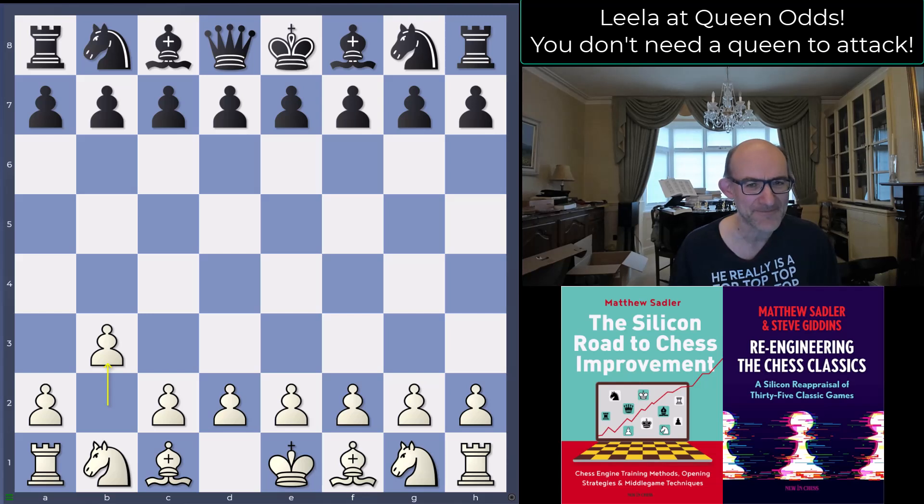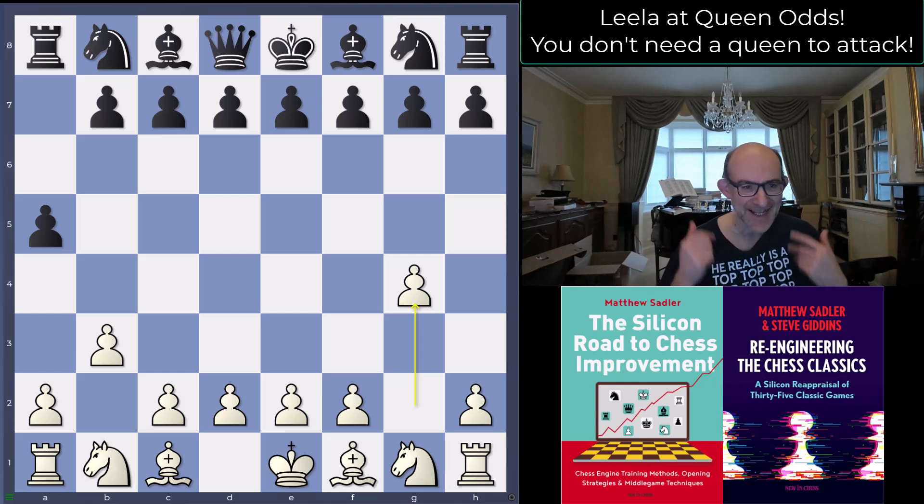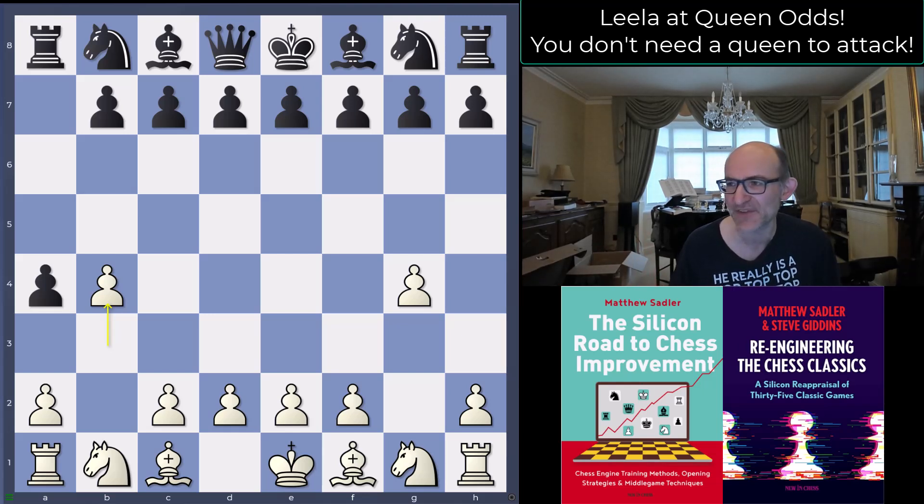So let's have a look: b3, a5, g4 — Lila is just playing all of these moves in the opening simply opening lines, creating chaos, making the position strange. That's what humans really struggle with — they struggle to process what's going on. And then there's this unbelievable ability to find tactical chances where none should exist. The Queen Odds bot is incredibly popular.